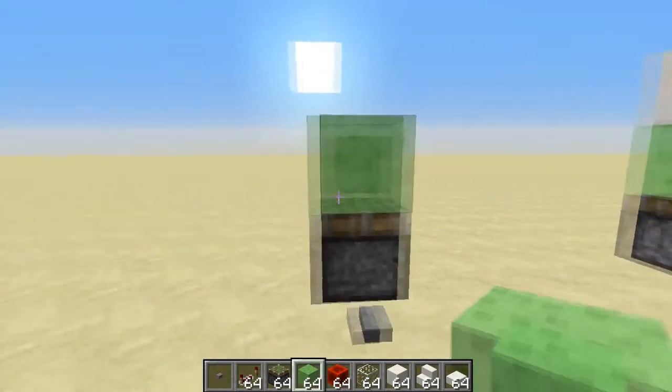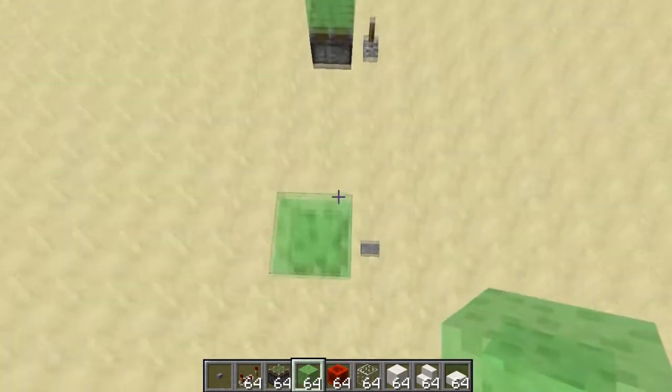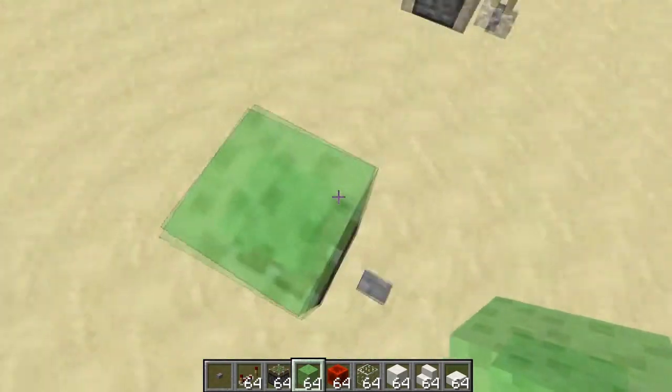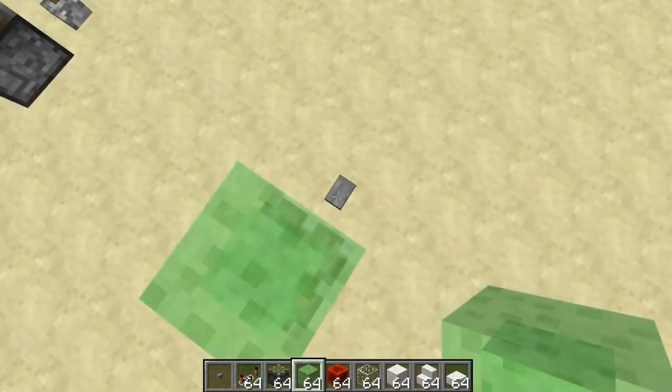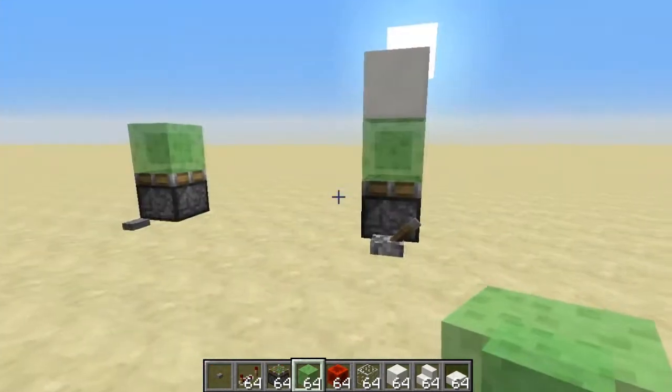Alright, so these are the two main properties of slime blocks that allow this elevator to work. The first one is if you're standing on top of a slime block with a piston under it and the piston lifts, you jump high. Obviously that's pretty important for this elevator.